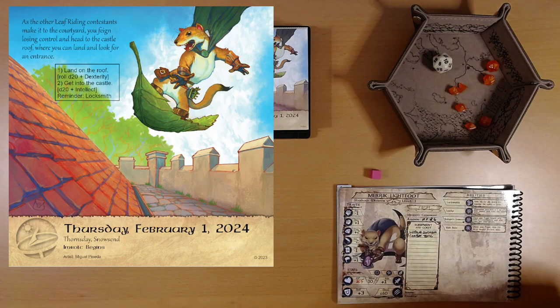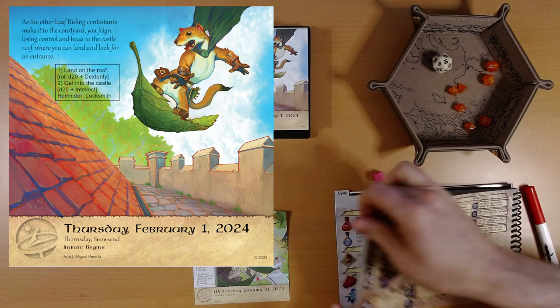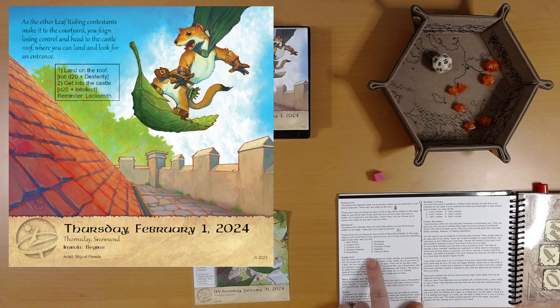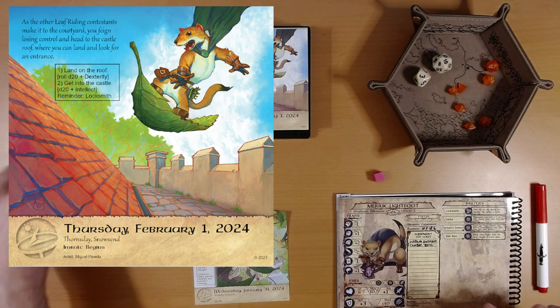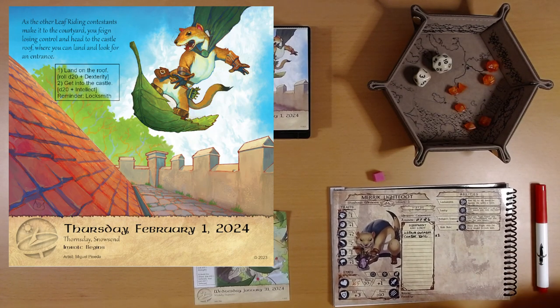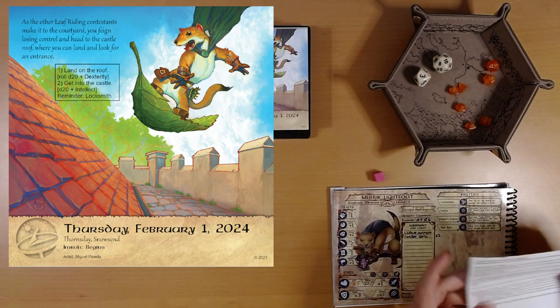Okay, now let's see what we find here. What's on the rooftop? We're going to roll a d10, and we have found a combat tonic — so now we have two of those. Someone left a combat tonic up here, or maybe a napping guard. Maybe this is a good place to come for lunch.